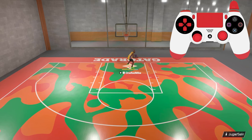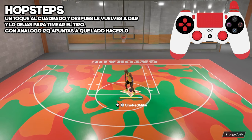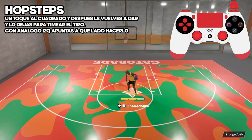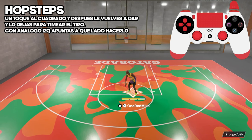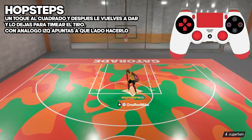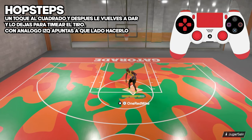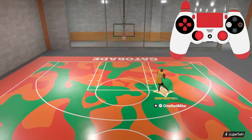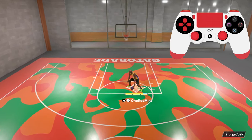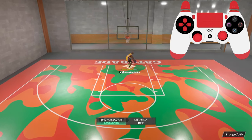Otra cosa: los brincos, lo que son hop steps desde el poste. Lo único que tienes que hacer es lo mismo, pero en vez de dejar hundido el cuadrado, le das un toque para que haga un brinco. Una vez comienza la animación del brinco, vuelves y lo hundes de nuevo — lo dejas hundido la segunda vez para que timees el tiro. Con el análogo izquierdo apuntas en qué dirección quieres el brinco. Esas animaciones hacen mucho espacio.